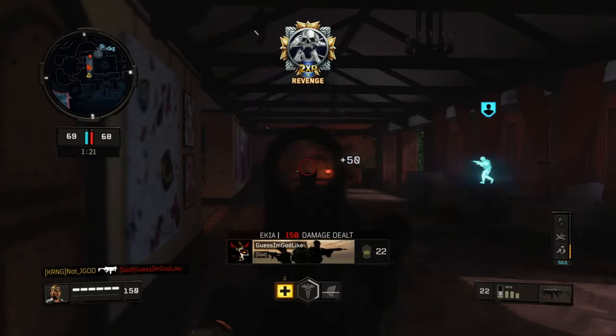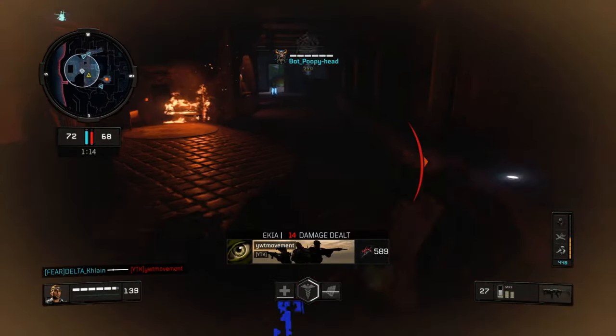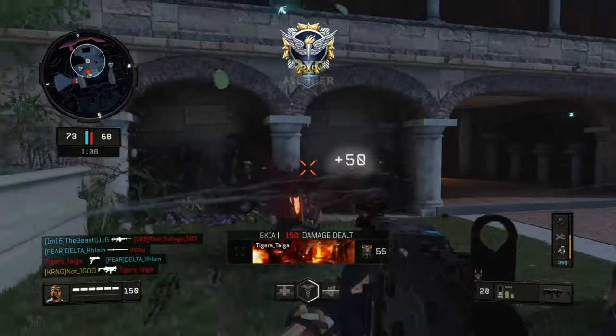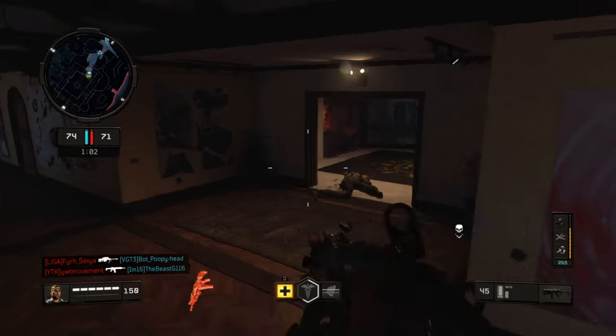I'm really focused on strafing in these gunfights. I take out both of those guys, grab the tag, jump through, slide — my teammate picks up the other tag and we're up by four tags. I can see the sensor dart going off in the mid. I go ahead and take this dude out. We're still in a pretty good spot; it's really just going to come down to my teammates staying alive.